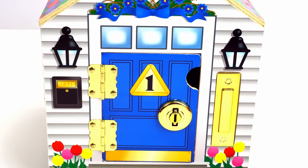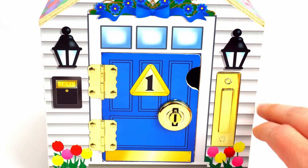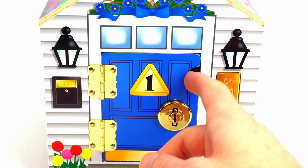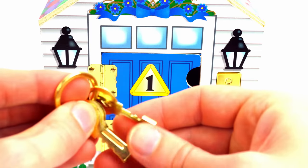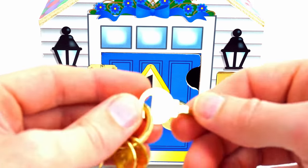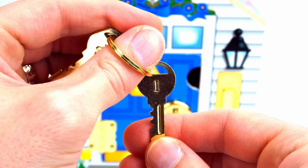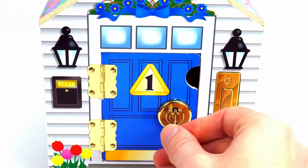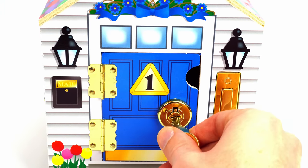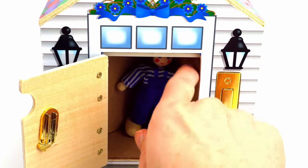Who's behind the blue door? Let's ring the doorbell. The door is locked, we need to use a key. Let's find the key that matches this door. This door is number one, so we use the number one key. Put the key in the lock, turn the key, and now the door is open.